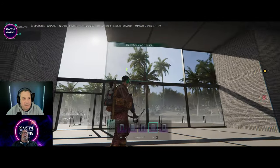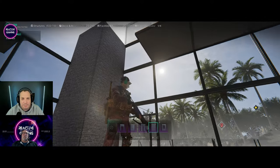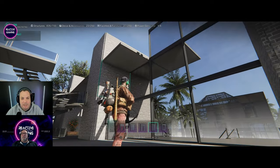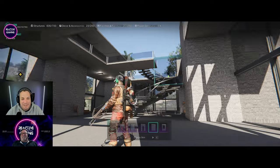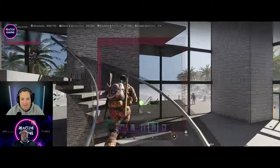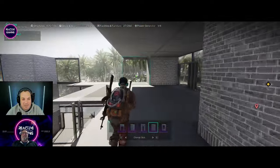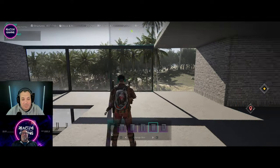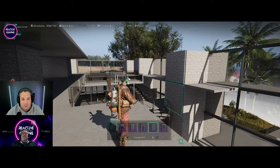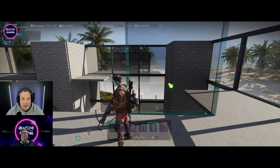Okay, we're at 629 structures at the moment, James — I don't know if we're gonna make it. We're still gonna do the roof. You know what, we may get close, we might have to do a little bit of tearing down but I think we're gonna get close. That's the walls done all the way around now — finally. 639 out of 700.